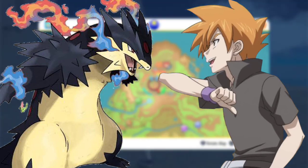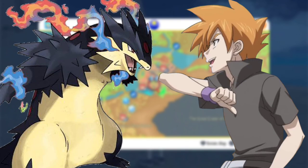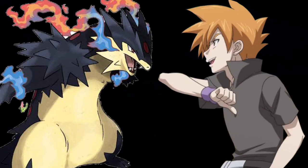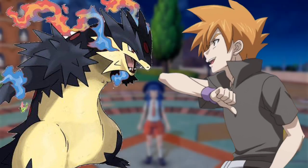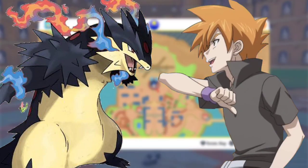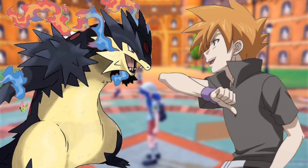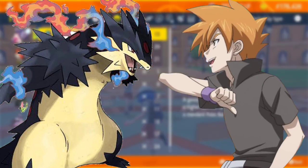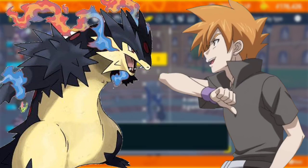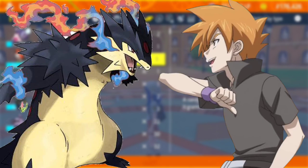Charizard dodged and used Dragon Tail; Hydreigon used Fire Fang, its small head's fangs covered in flames, biting Charizard's tail. Charizard used Dragon Claw and broke free using full power. Hydreigon prepared Draco Meteor and launched a concentrated orb of draconic energy directly at Charizard without firing it into the air. Charizard stopped it with Dragon Wings — a new combo created by Ash combining Dragon Rush and Steel Wing, with dragon energy surrounding the wings instead of the body. The Draco Meteor orb bounced back and struck Hydreigon, crashing it to the field.